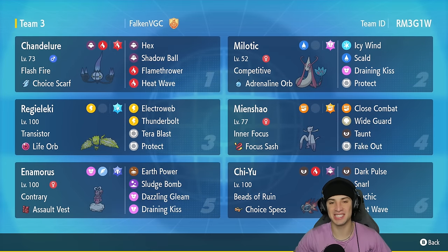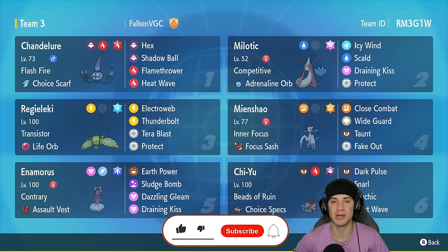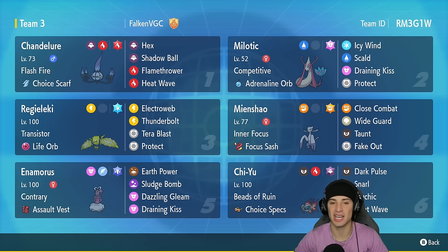What's going on YouTube, Jeans here back again bringing you guys more competitive ranked double battles for Pokemon Scarlet and Pokemon Violet. In today's video we are rocking out with this fun off-meta team that features Choice Scarf Chandelure and Life Orb Regilecki. This team was created by Falcon VGC — huge shout out to him, we'll be linking his channel down in the description below.